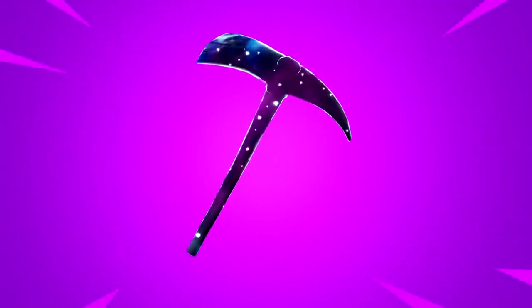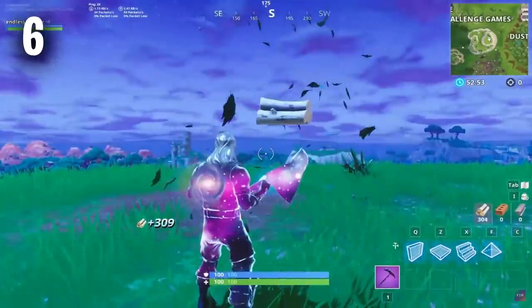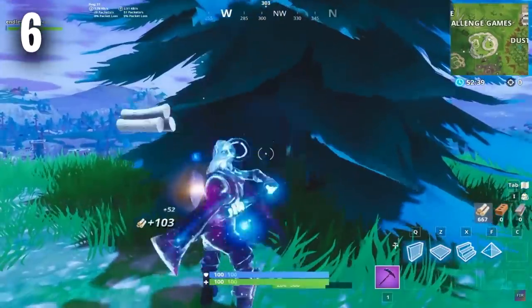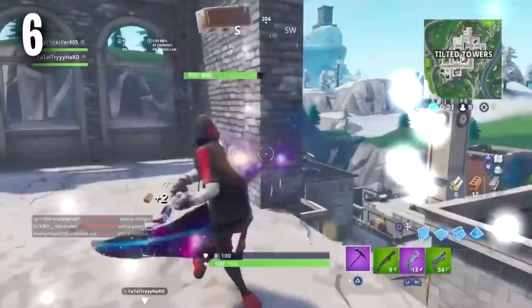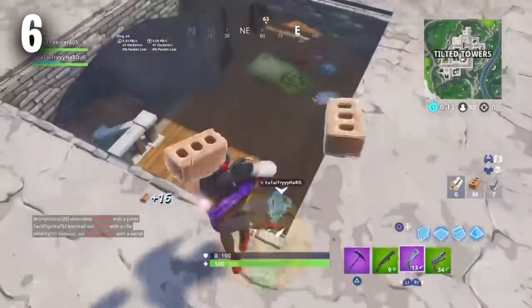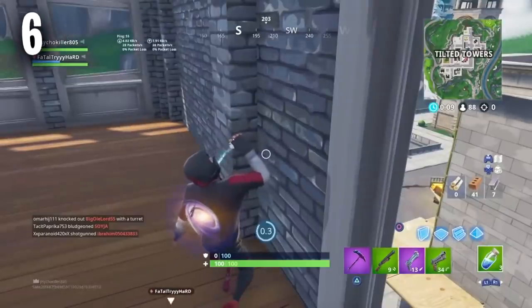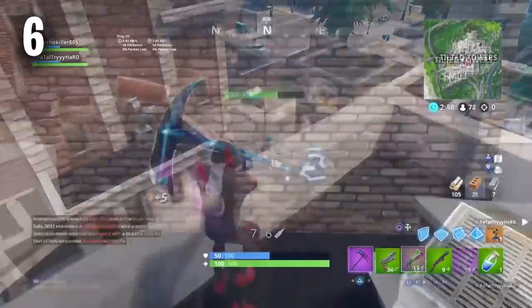Coming in at the number six position, we have the Stellar Axe. If you guys use the Stellar Axe, then you are definitely a locker collector. You probably own a lot of skins and pickaxes in Fortnite — not just item shop pickaxes but also the rare and exclusive ones as well. It doesn't matter how much you have to spend to get these rarest items because the Stellar Axe had a price tag of over $1,000 and is very, very rare. These players love to flex all the amazing items in their locker and probably don't use the Stellar Axe for too long, just cycling through all of the rare items that they own.